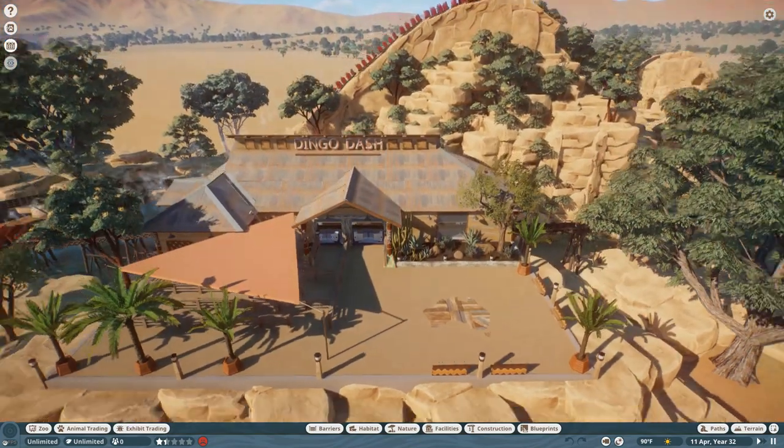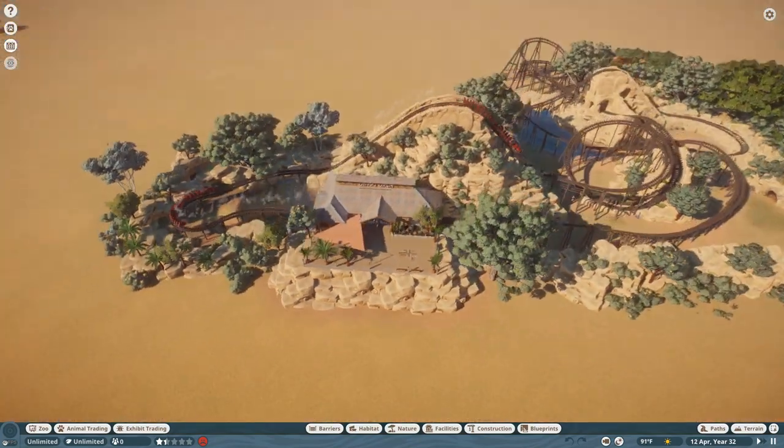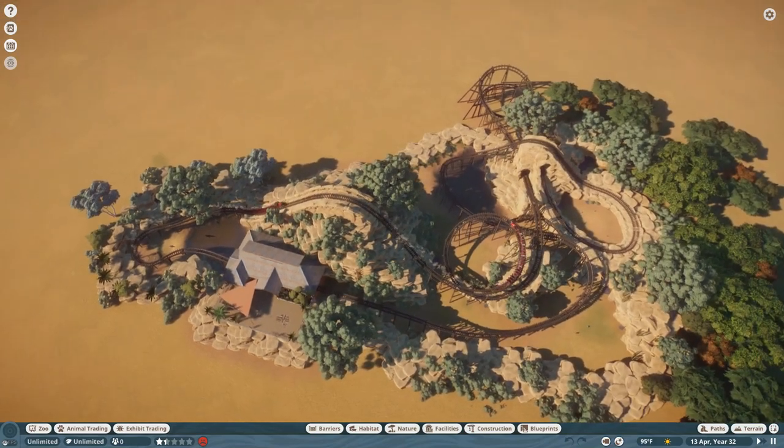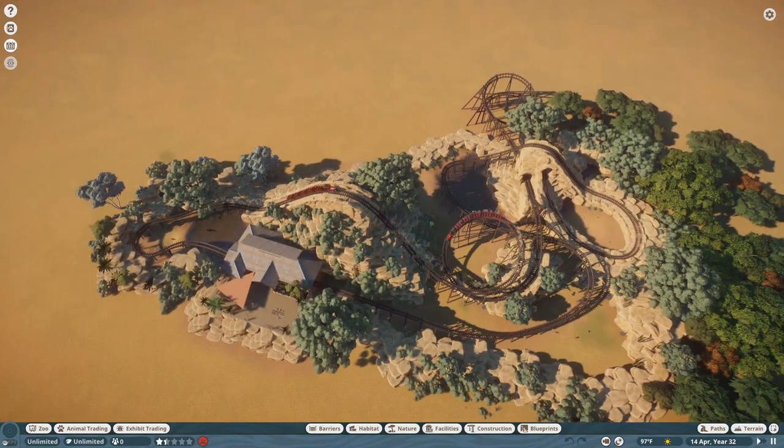Now for what you're all here for — the actual coaster. Let's give an aerial overview. Here is the layout of the coaster. As you can tell, rocks are everywhere. I did use a null barrier for the most part to keep the animal barriers in, and then the rocks just cover it all up.